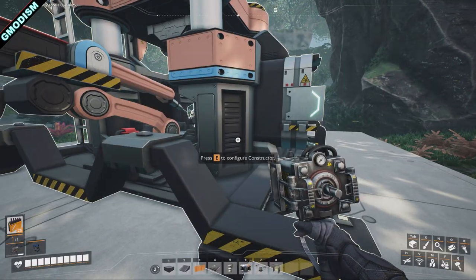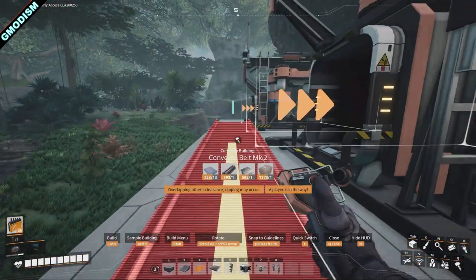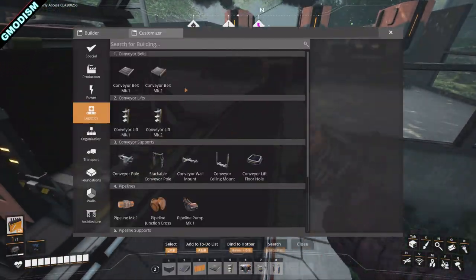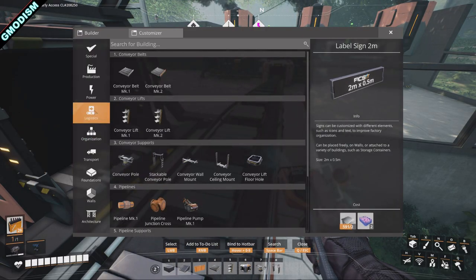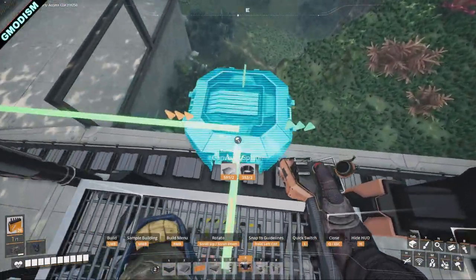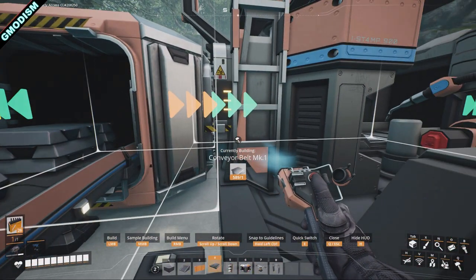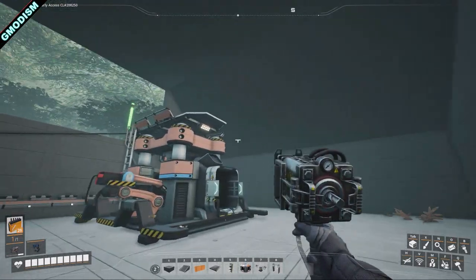In the future, we'll remove the overclocking unit and change to producing beams only, which is what we actually need more. But remember, this setup is not a permanent steel setup — it will always be an extra setup because the amount of steel we can produce here is frankly not enough for future projects. This is just a little thing to get started. One fantastic little addition in Update 7 is also the conveyor ceiling mount.